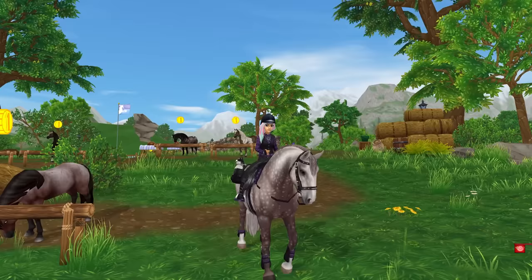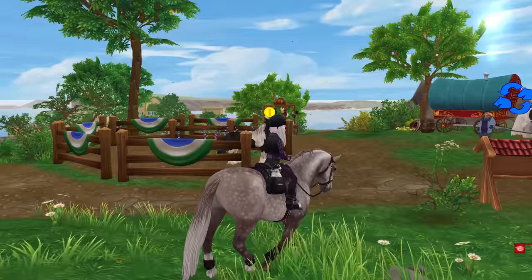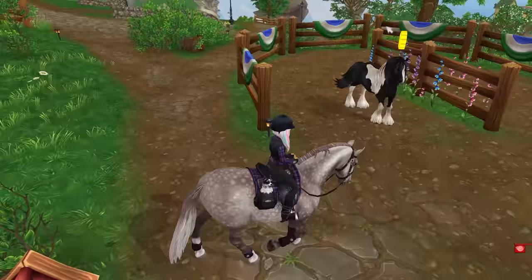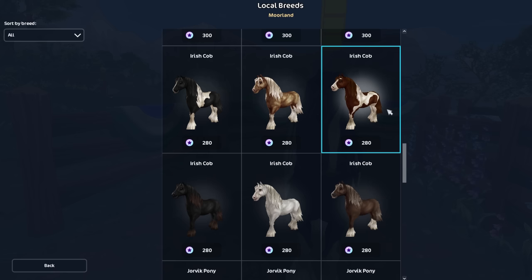Another horse breed is going to be removed from the game. The next horse to leave for greener pastures is the generation one Irish Cob. During the Wednesday update on May 24th they will leave Jorvik and not be available for purchase. Find them at Ferdinand's horse market before they receive their well-earned retirement. Due to them leaving soon, the price has been lowered to 280 star coins. All six colors are going to be leaving, so grab them while you still can.